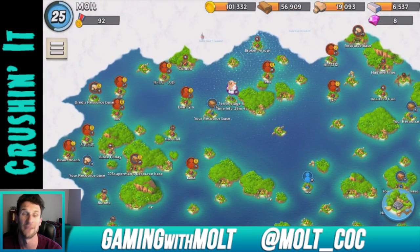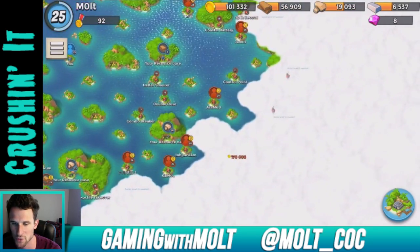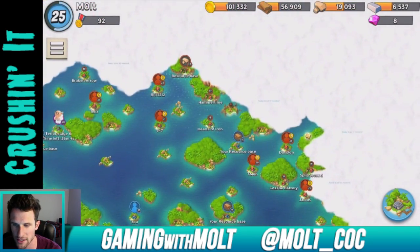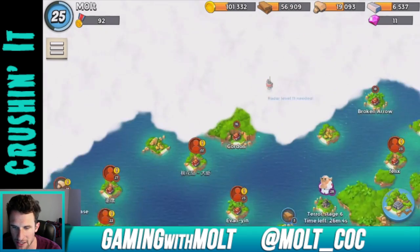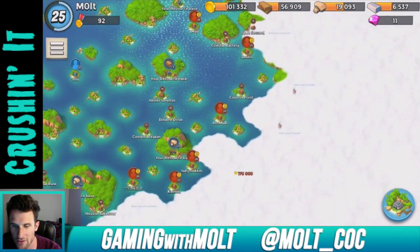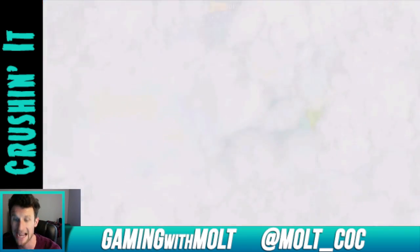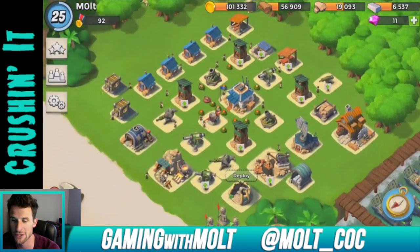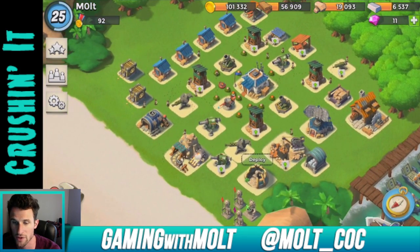We have Dr. Terror available for 26 minutes so we can go ahead and attack him as well. There's still some more exploring to do — we have another outpost once we get to radar level 11, and then two more over here. Hopefully we can get some more iron ones because I'm definitely going to need my iron outposts.